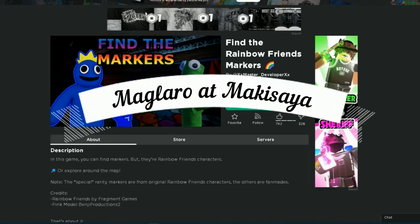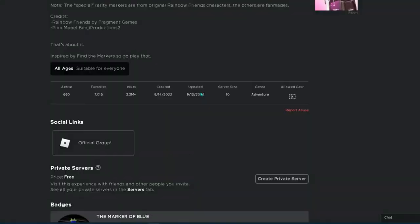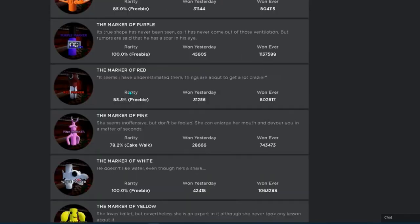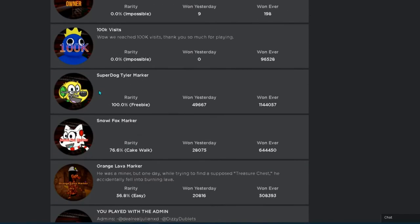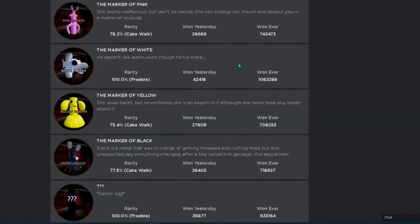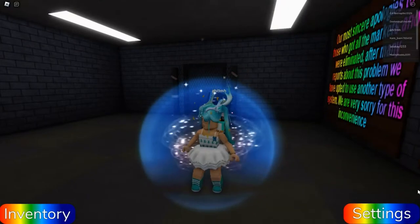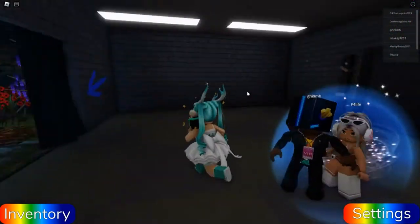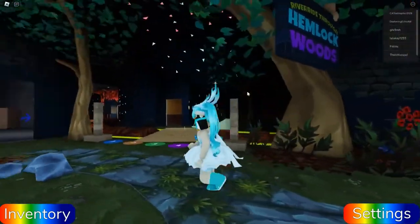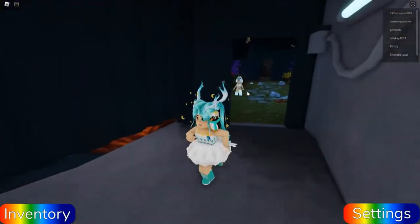Hey guys, welcome to the channel! Today we are playing Find the Rainbow Friends Markers. This is basically a find the markers game, but instead of regular markers, they're shaped like the Rainbow Friends. I counted about 22 markers that we have to find. We got a badge right away, and this is basically the Rainbow Friends map — exactly the same map.